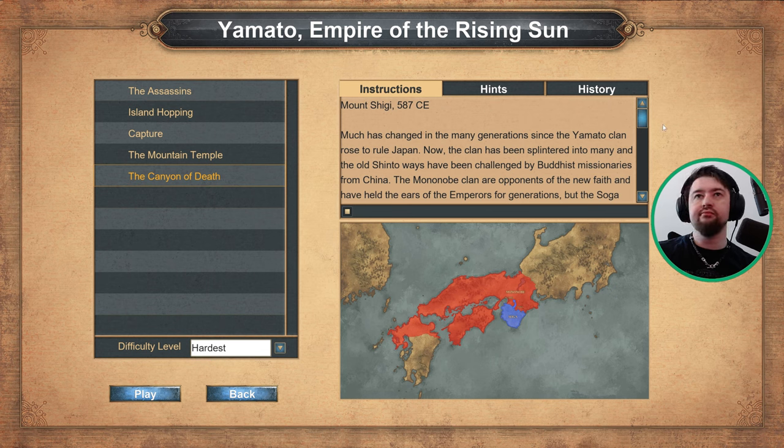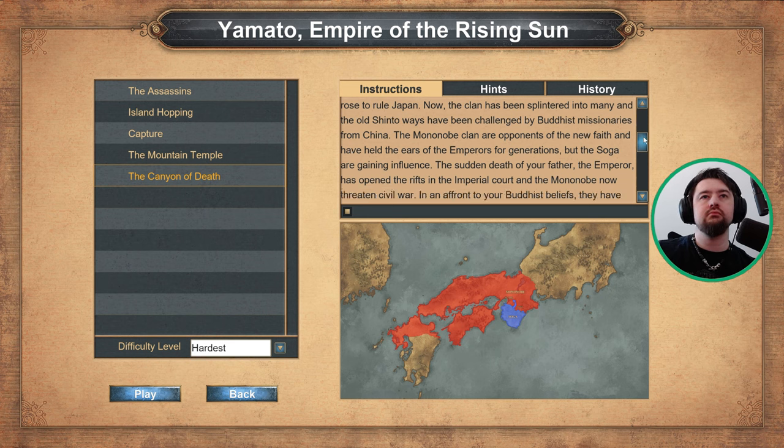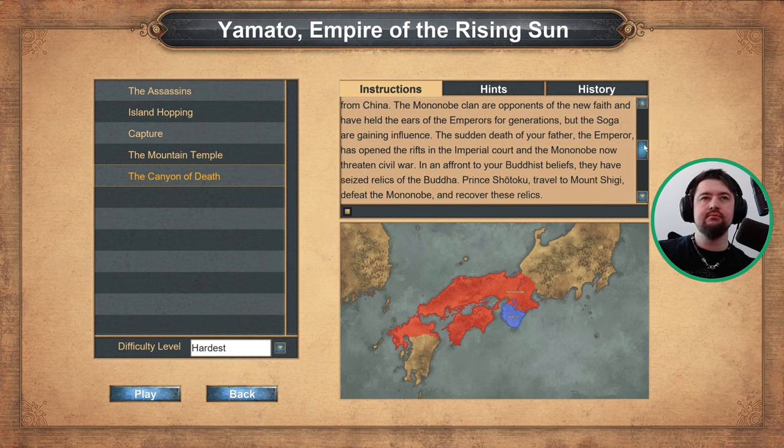Much has changed in the many generations since the Yamato clan rose to rule Japan. Now the clan has been splintered into many, and the old Shinto ways have been challenged by Buddhist missionaries from China. The Mononobe clan are opponents of the new faith and have held the ears of the emperors for generations, but the Soga are gaining influence. The sudden death of your father, the emperor, has opened the rifts in the imperial court, and the Mononobe now threaten civil war.